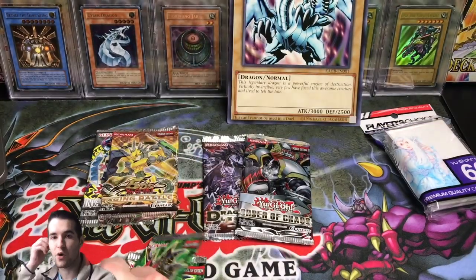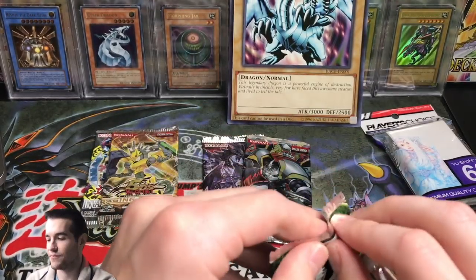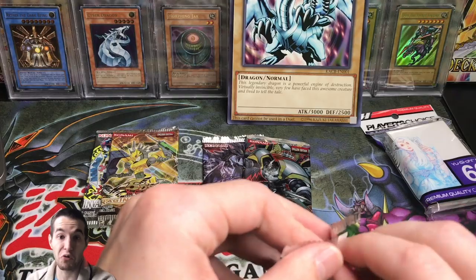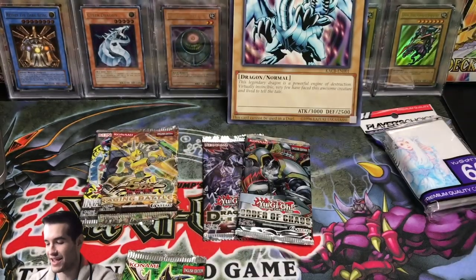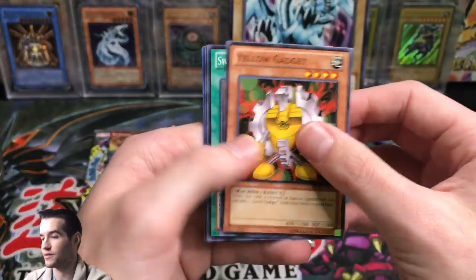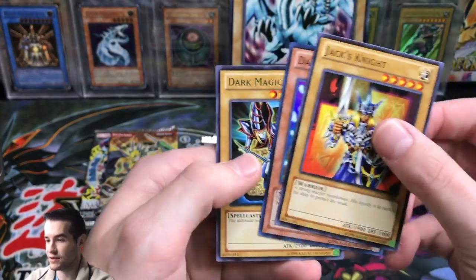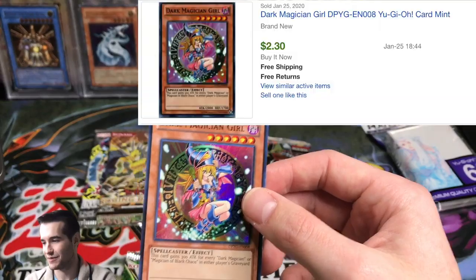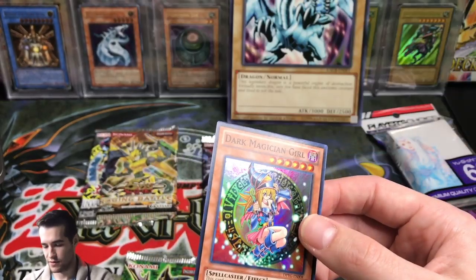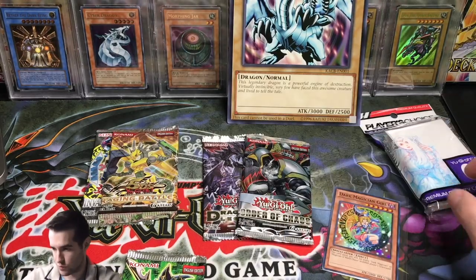We can get ultimates in here, which just makes no sense — they kind of messed up Duelist Pack Yugi by doing that. It would be a lot cooler if you could get an ultimate. Just imagine an ultimate Dark Paladin, an ultimate Mirror Force, or Magician of Black Chaos. Yellow Gadget, Swords of Revealing Light, Jack's Knight, Dark Magician Girl. We pulled a super rare Dark Magician Girl — that's our first pull from all these boxes. Pretty cool.